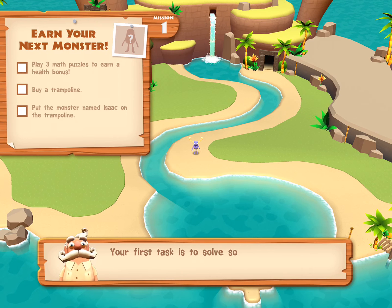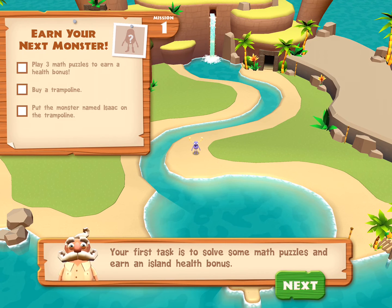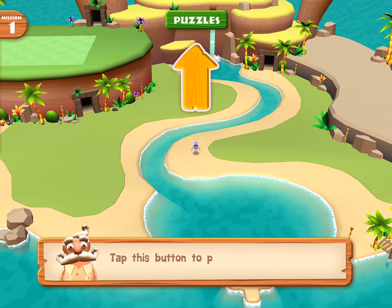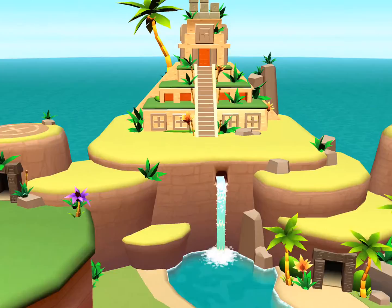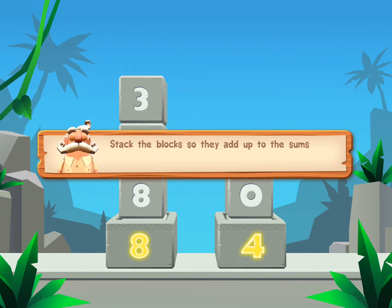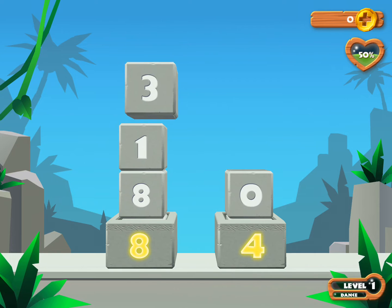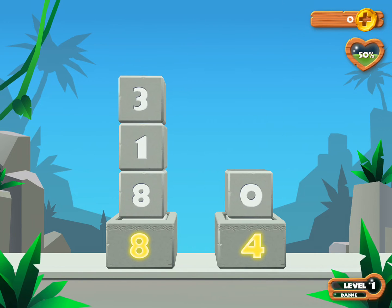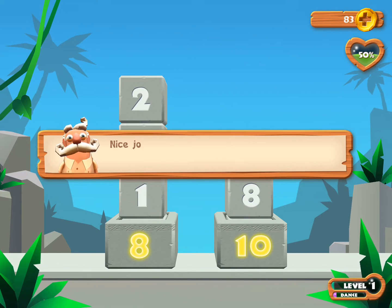Your first task is to solve some math puzzles and earn an island health bonus. Tap this button to play puzzles. Stack the blocks so they add up to the sums at the bottom. Nice job!